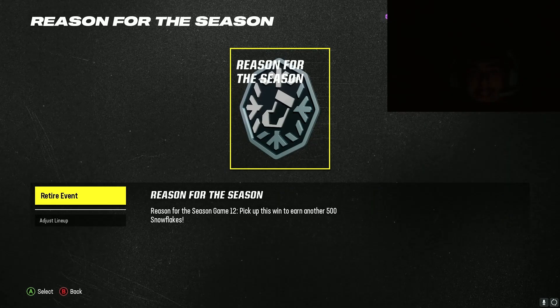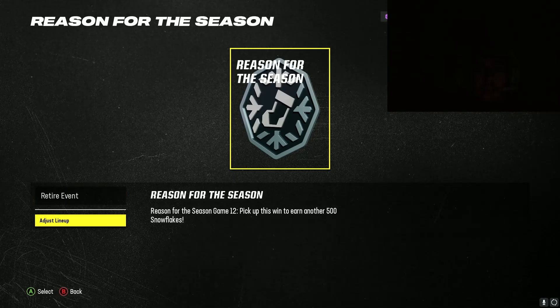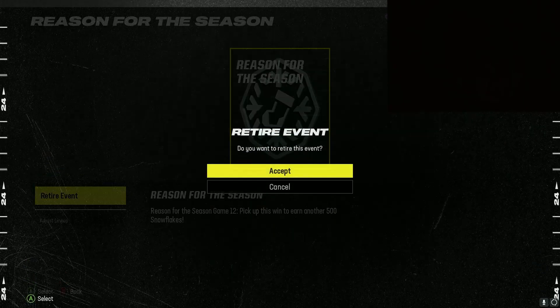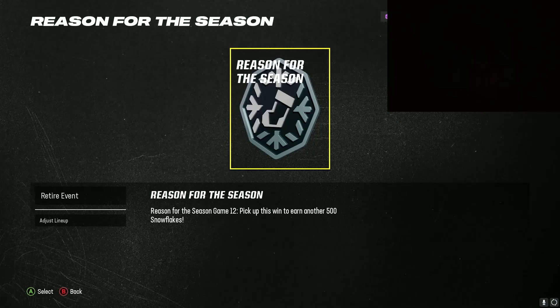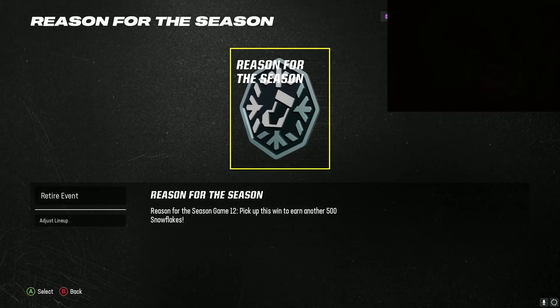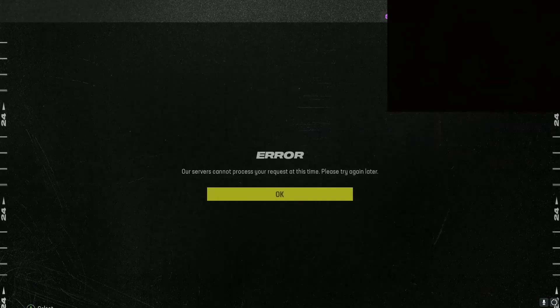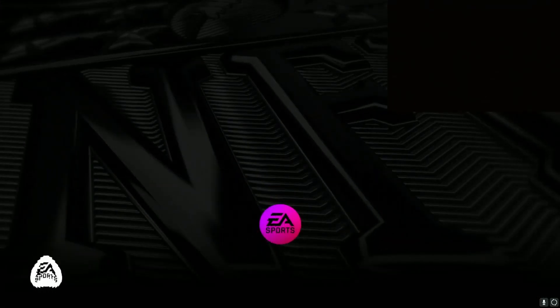You can claim the rewards 11 times. After you claim the rewards 11 times, you can do the glitch again — another 11 times. It will eventually say 'try again tomorrow,' so just play the game out and do it again. Every 11 times, reset and close the application and repeat. I can't play the game right now because EA thinks I already won.